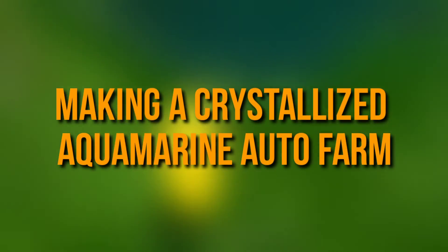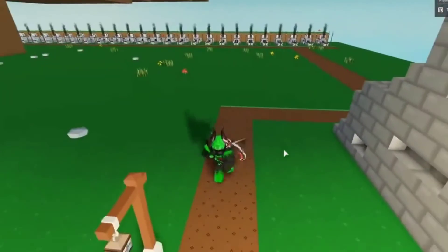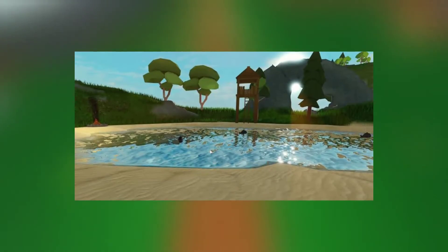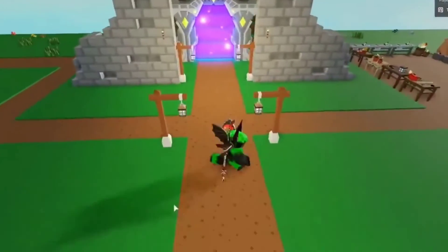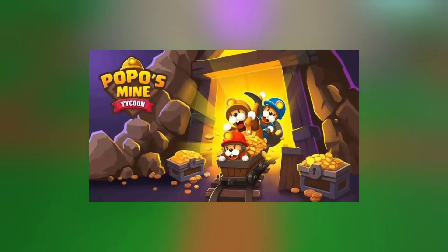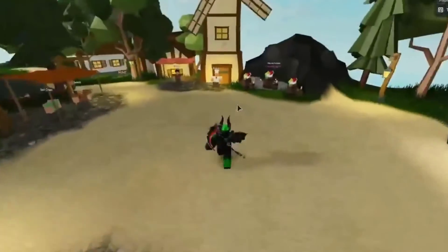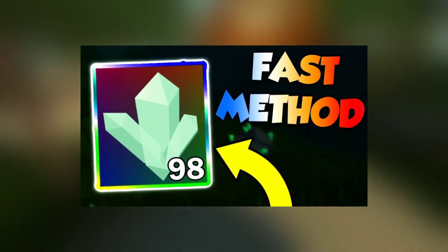To get your Aquamarines crystallized fast, you will have to make an autofarm. It is a pretty easy process and it doesn't take too long either. First, you will need to get a pickaxe — it doesn't really matter which pickaxe you choose. When you are making the autofarm, however, a Gilded Steel pickaxe would be our top choice as it is probably the best option available right now. You can mine with it in just 18 seconds, while other pickaxes take a bit longer. But if you do not have it, then any other pickaxe will do. For the autofarm, you can either go to the Main Island Lake or the Slime Island one — both lakes will work just as well. It takes about 4-5 minutes for the Aquamarine to respawn, and you can get around 25-50 Crystallized Aquamarines in just a single day by autofarming.